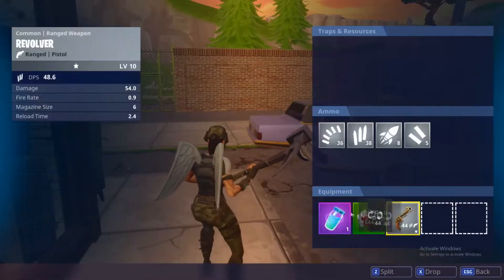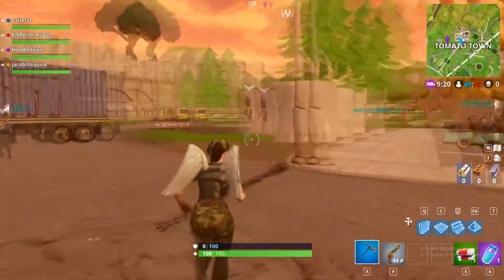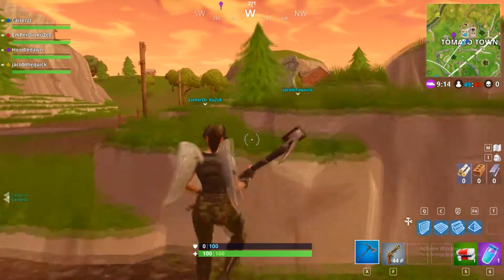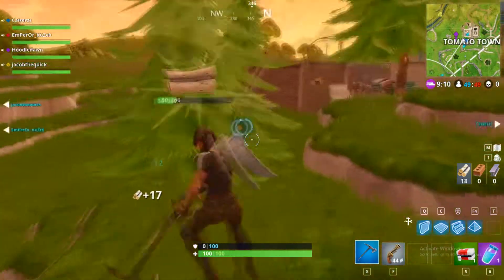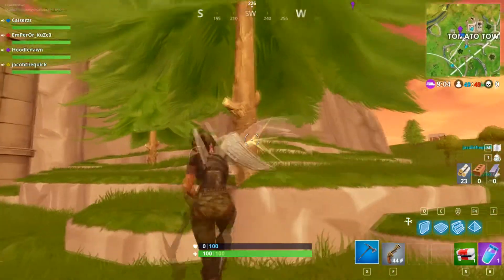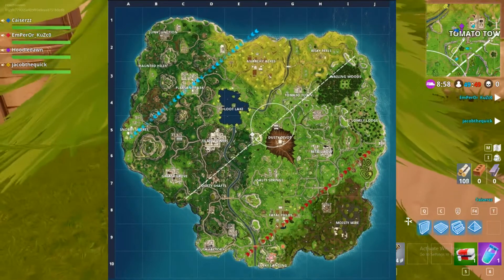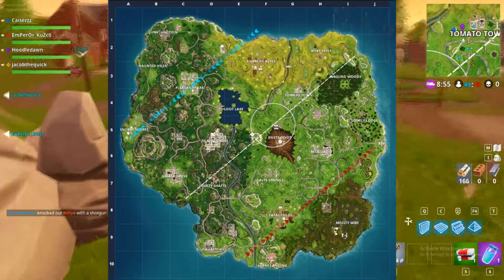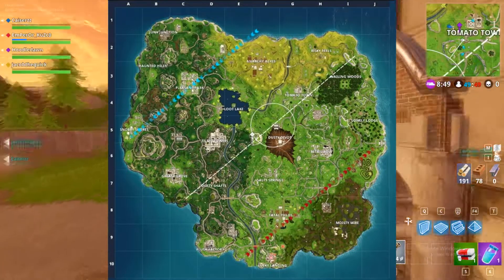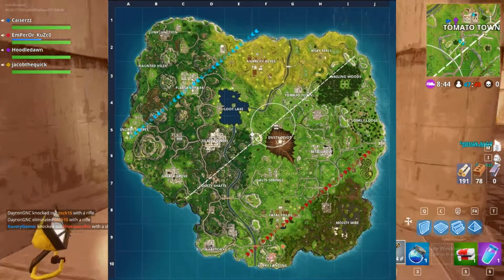Now let's get into the tips on how to win 50v50 most of the time. My biggest pet peeve when playing 50v50 is that not everyone lands near the circle. I'm going to throw up a screenshot here to show you guys what I mean. Where the circle spawns on that white dotted line, most players just go off to who knows where on the map — on their side — and it takes them forever to run to the circle. That is a bad strategy.